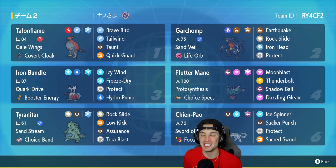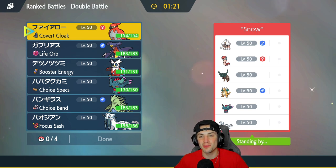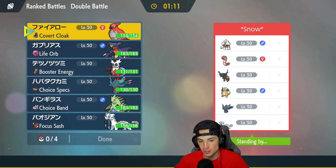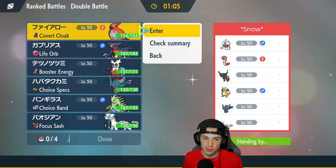If you want to rent this team, the rental code is in the top right corner. Let's hop on the ranked double ladder and grab some wins. First match is on its way and, of course, the one time I use Garchomp we're going up against an Earth Eater Great Tusk team — so I can't really use Earthquake with Garchomp. We might not even bring it in match one.